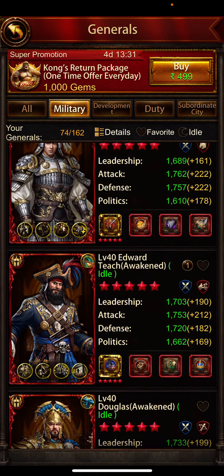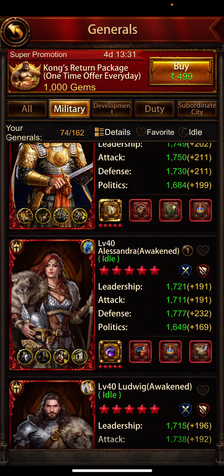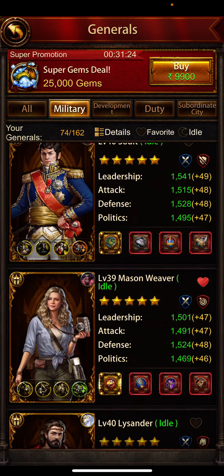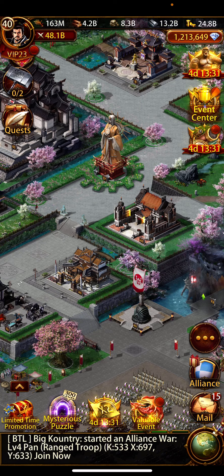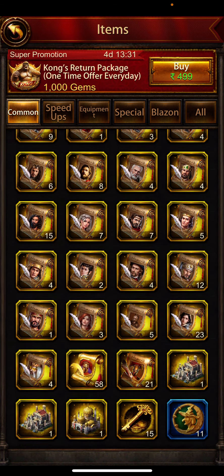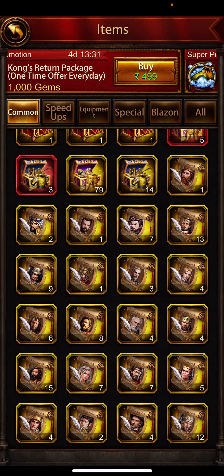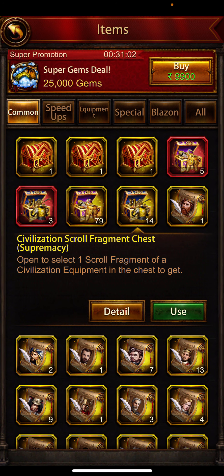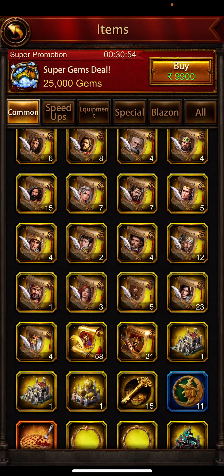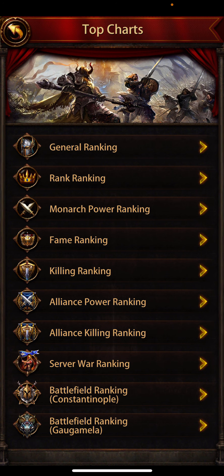Looking at military generals: Zhao Yoon five stars, Teach five stars, Douglas five stars, Surena five stars, Alexandra five stars, Ludwig five stars, Elena five stars — fantastic. He has enough Zhao Yoons in inventory to make changes, plus one more Sulla, Petronas, and a lot of fragment chests if you want to ascend any gears. He also mentioned he can make another Zhao Yoon moderate combat combo for the highest rally caps.